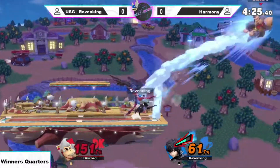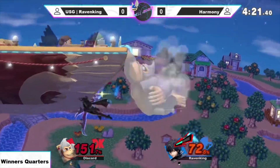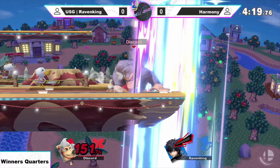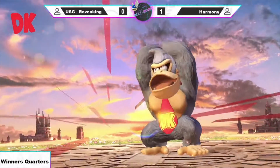Harmony's going to have to play so careful to try and avoid getting killed by this Arsene here. Almost landed the second hit of the down air. Such a good reverse edgeguard as he lands that down air there, peeling that game away from Raven King for that game one.